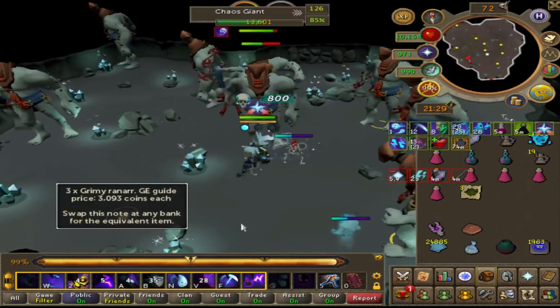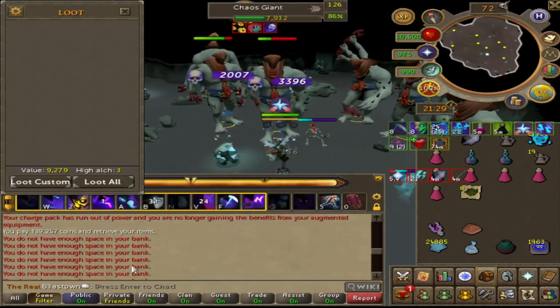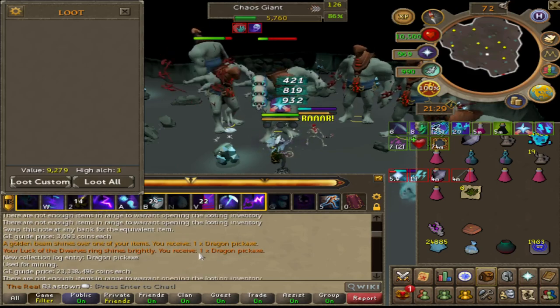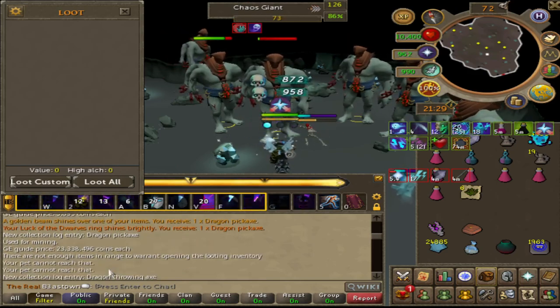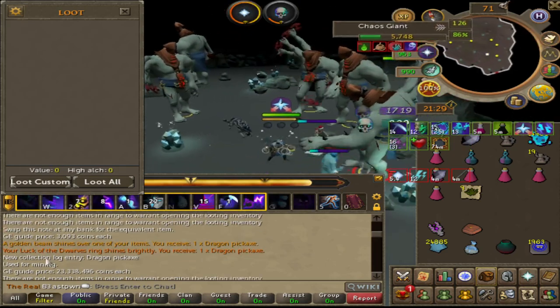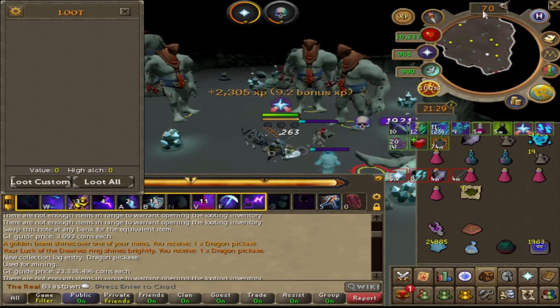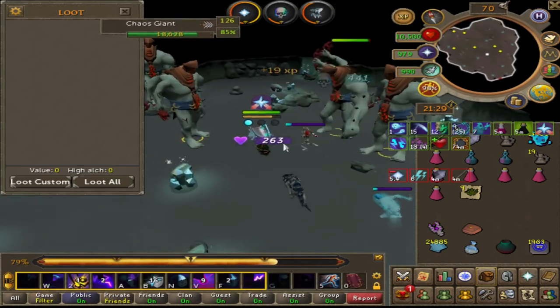Why did you not pick it up? The pickaxe was actually worth 24 mil, so I was pretty hype. And then I got the dragon throwing collection — I've never received the dragon pickaxe before. You see here, new collection log. It was pretty nice that I didn't skip this task. My luck came to me.